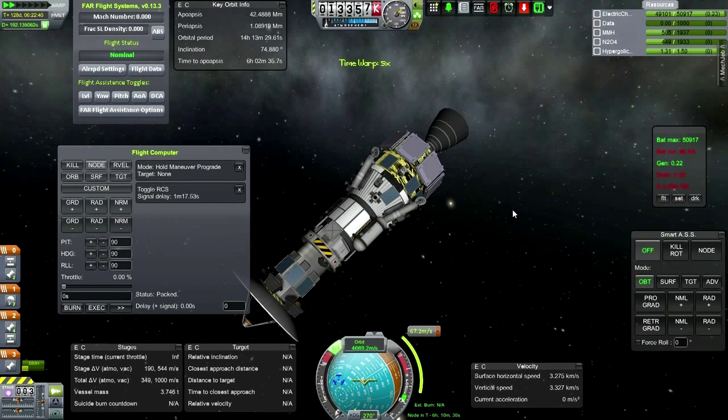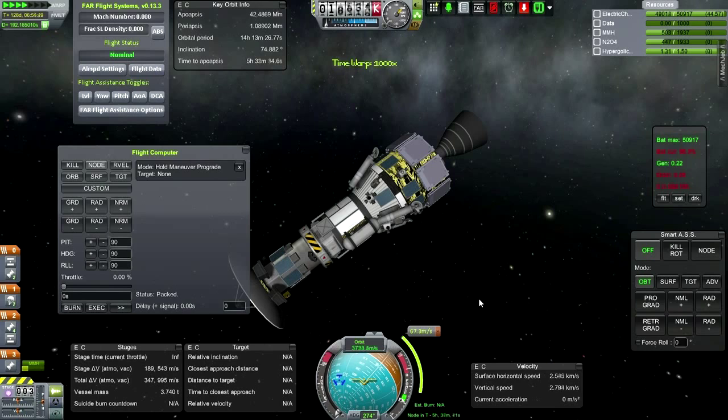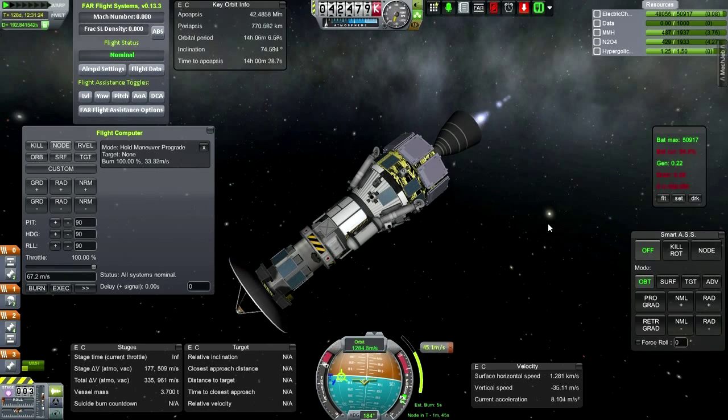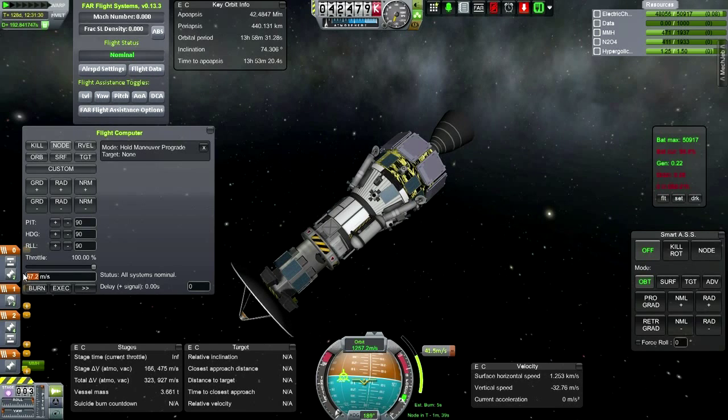I can't take any more of this RCS stuff going on. We'll use the gimbaling on the engine to get the rest of the way through. So a decent amount before the maneuver node, of course. We need to stop and then execute. Here we go. It's just a slight inclination change as a result. And we're not going to burn quite enough — should leave us drifting a bit. And then I'm going to burn in our 41.